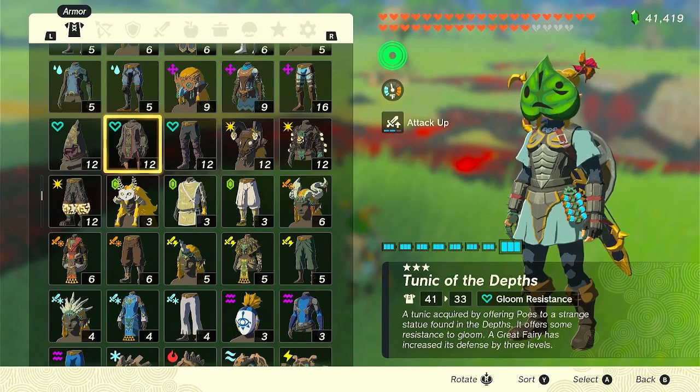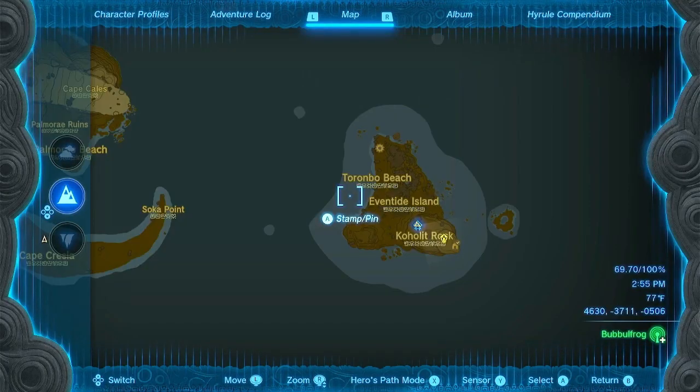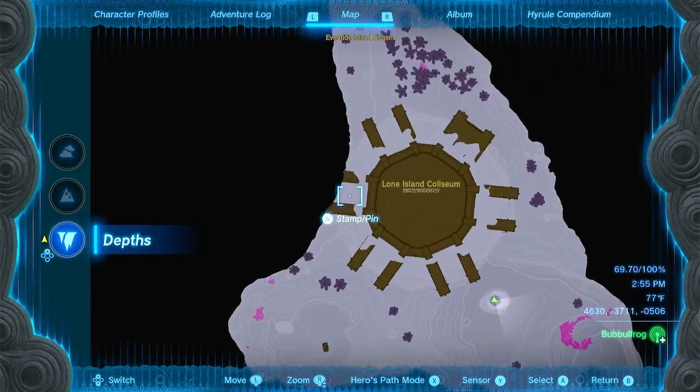If you're too lazy to get the Depths armor set, Midna's Helmet is the solution for you. It is located in the Depths at the Loon Island Coliseum.